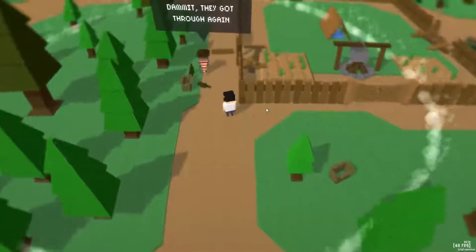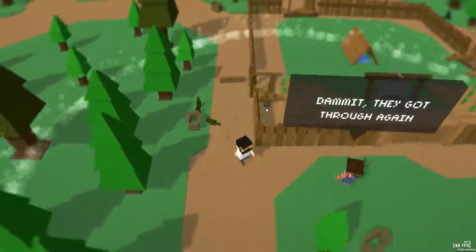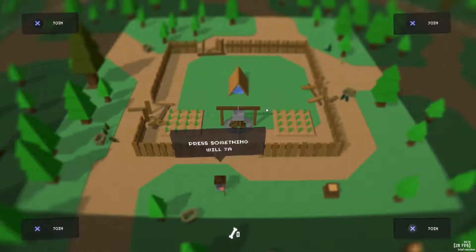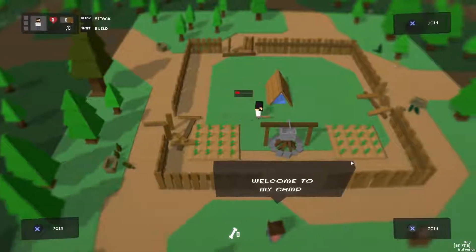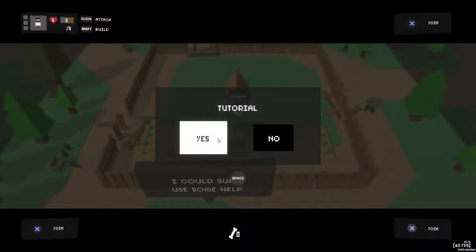Hmm, cute little spot. Damn it, they got through again. Okay. Join me when you're ready. X to join, I guess. I mean, there's nothing else I can do. Welcome to my camp. Okay. Try tutorial. Yes. Oh, space. Okay.